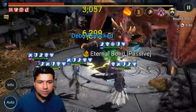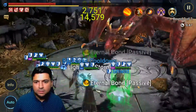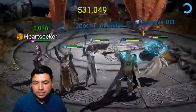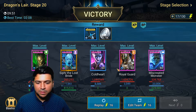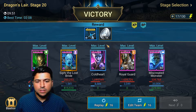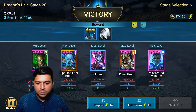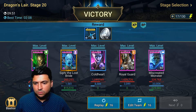The Dragon is still hitting hard, but Royal Guard just chunked him massively. The Dragon's health is already down nearly three-quarters after just a couple of turns. Tayrell hits pretty hard too and is keeping defense down and attack down on the Dragon. Tayrell did almost a million damage, Cold Heart did a million, Royal Guard did 1.6 million, and even Miscreated Monster is putting in some damage.